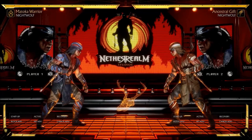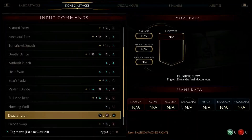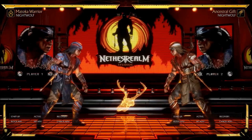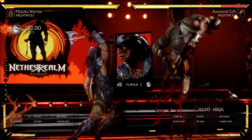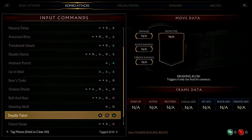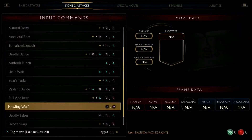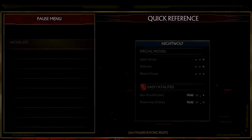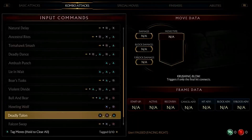He has a crushing blow off of this Deadly Talent string — three one two, high, and then an overhead at the end. At a high level, the odds of actually connecting this are interesting; it seems like triggers if only the final hit connects. That string is negative three; if he finishes it, it's negative two — this could be useful for staggering potentially.